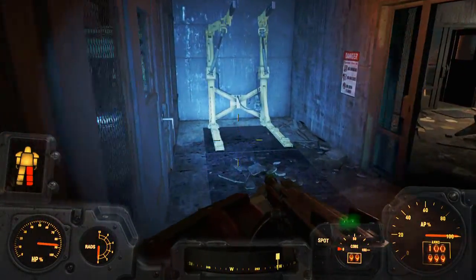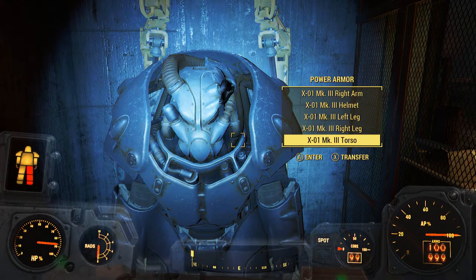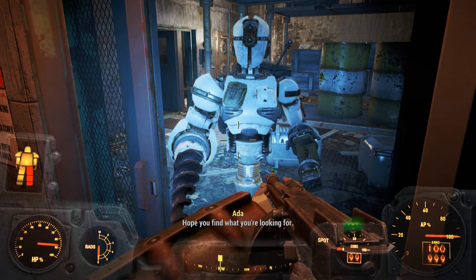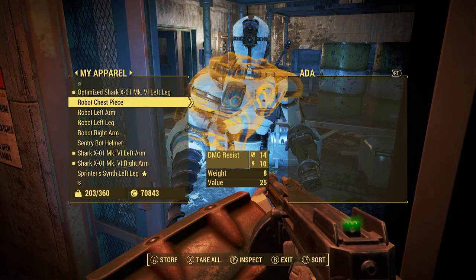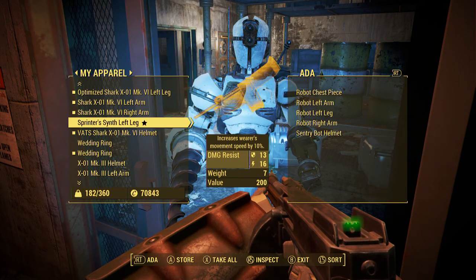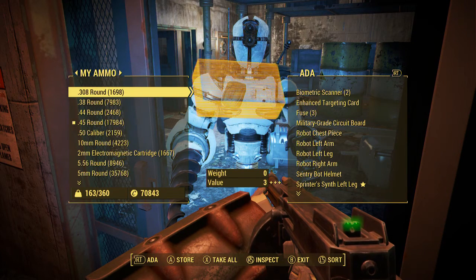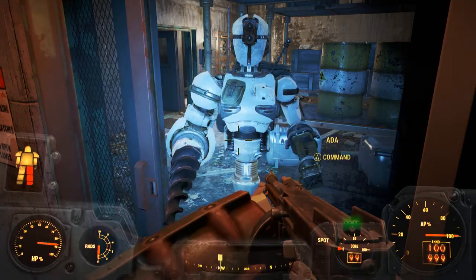Oh my gosh, it's a full suit of X01! Holy crap, give me this - give me all of this. I can't do anything with the exoskeleton but I can take that power armor. I was just saying I wanted it - now this isn't exactly what I was talking about, I didn't really want X01, but I will take it. Take all of this, I'll keep the power armor on myself, and take all this junk and these mods.